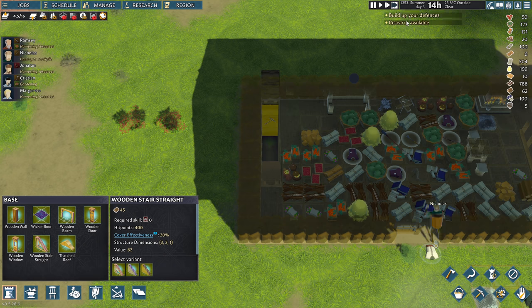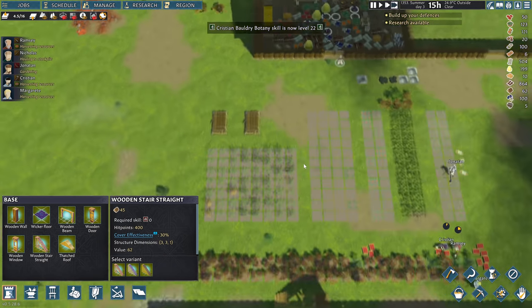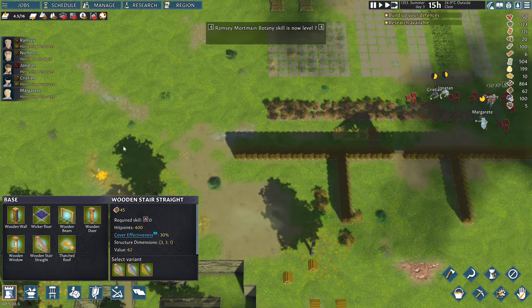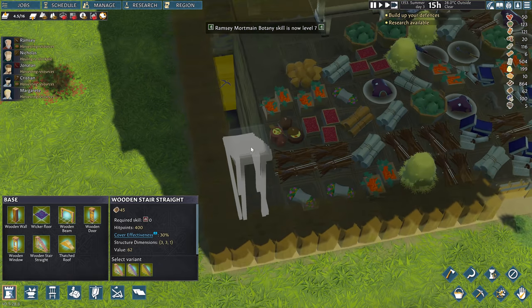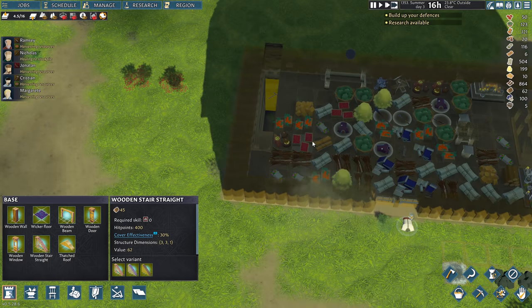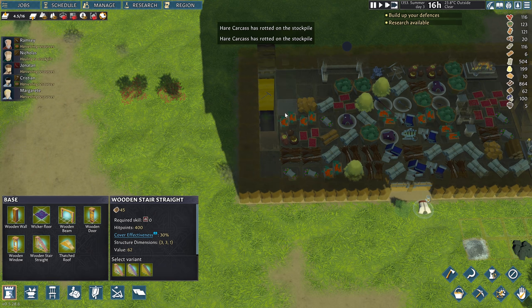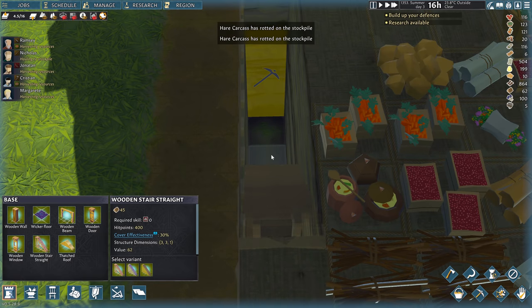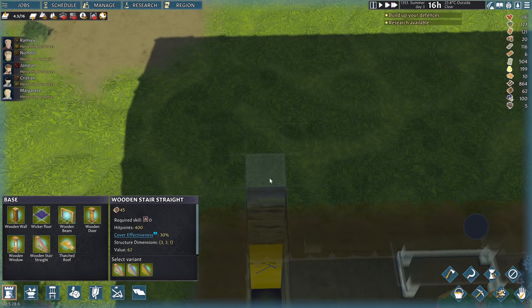Culinary is up to level 24. Build up your defenses — yeah, no kidding. If they become idle, we'll continue to build this wall out here because we do want to seal in the base. Is that reachable? I don't think that's reachable now. I think I've kind of screwed myself here, to be honest. We might have to... hmm. I don't know what we're going to do here.